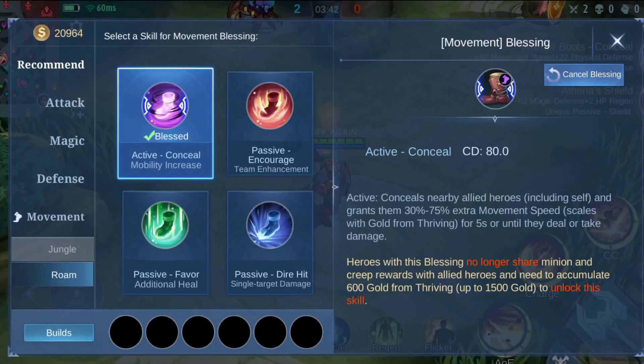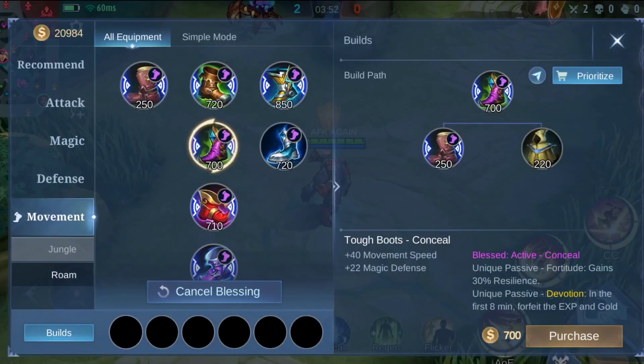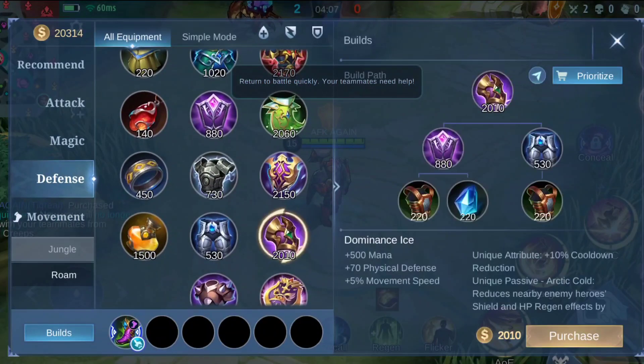Now it's time for the best build and correct order to buy items. First, start with a roam item — I prefer the invisible state to surprise the enemy, but you can use others as well. The invisible one is best. Now the first item should be Dominance Ice, because Tigreal needs a lot of mana. This item will not just give you defense, it will give mana and movement speed as well, so you can use your skills without any hesitation or worrying about mana.